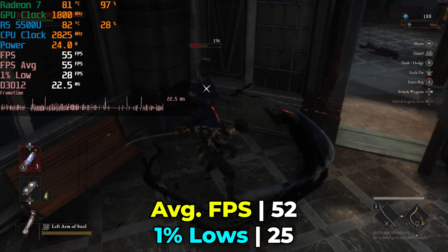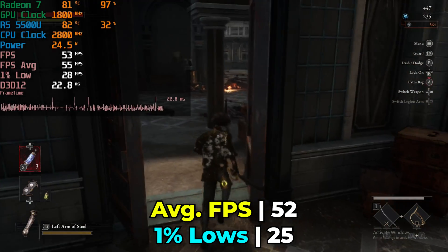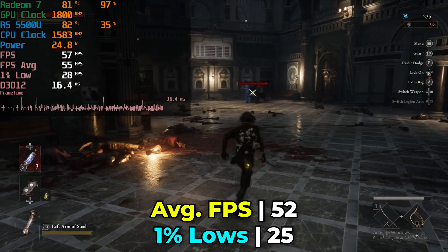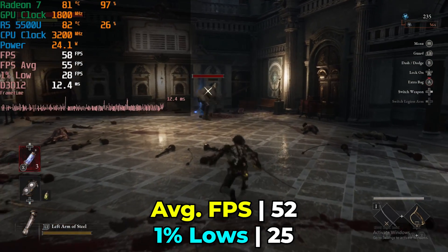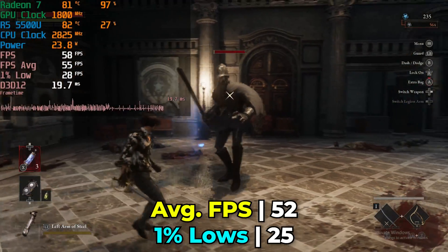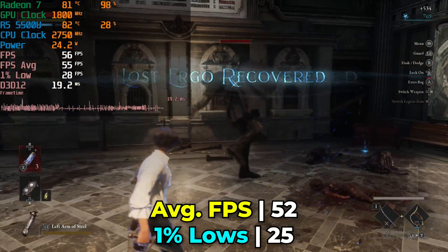Now to be fair, that is a very low bar considering some of the absolute messes that we've seen this year. But thankfully, overall, it is a great performer, and thanks to FSR — which we are using right now in its most aggressive setting, that being the ultra performance preset — this is the closest that we can really get to a 60 FPS average, and we are very close.